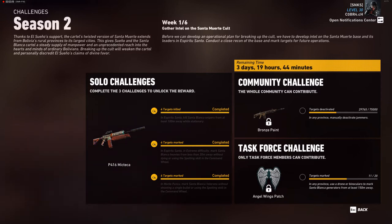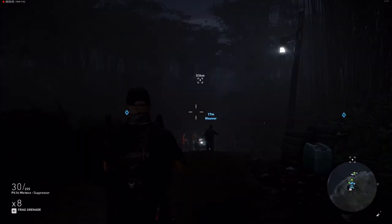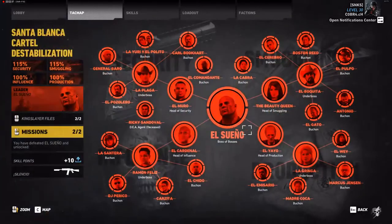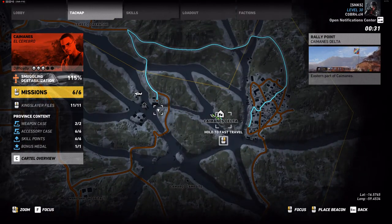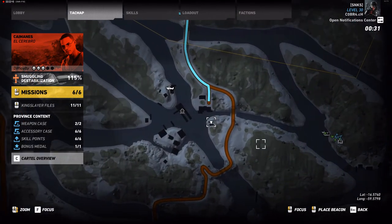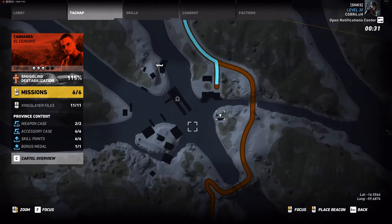The fastest way to do this is in the province Caymanes. Go way up north to the outpost Caymanes Delta — our target is at this Santa Blanca outpost here.